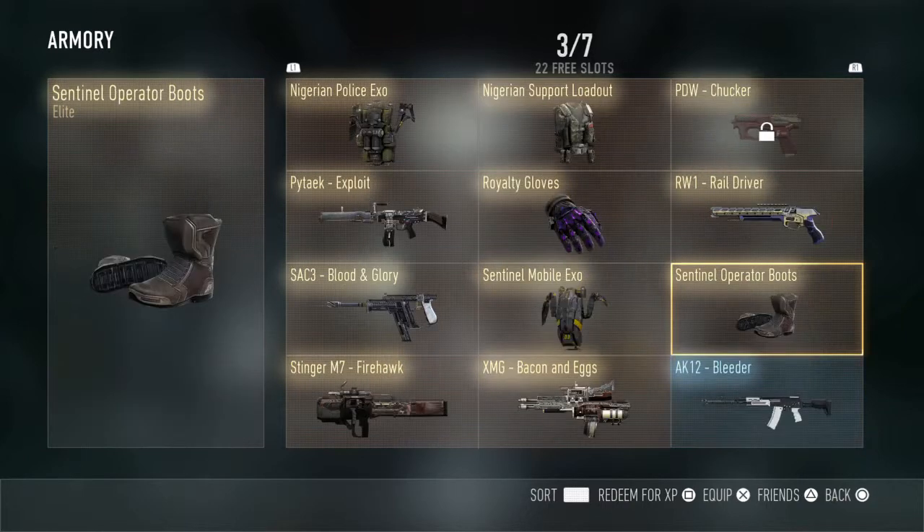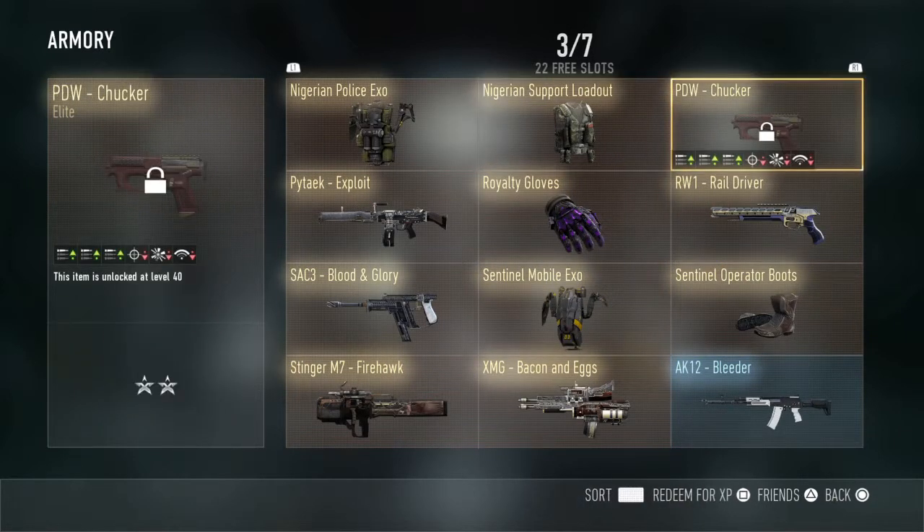Next we got the PDW Chucker. I haven't really used this gun — I just got it the other day and forgot to record. But this is also a badass looking gun. I'm guessing it has more ammo in the clip, with negative one accuracy, negative one damage.